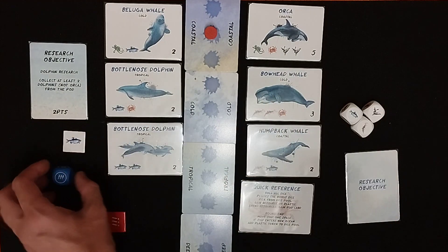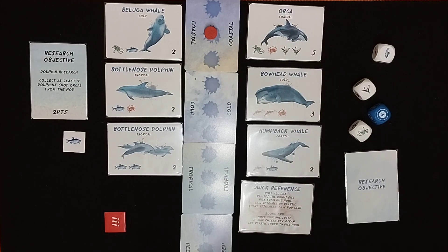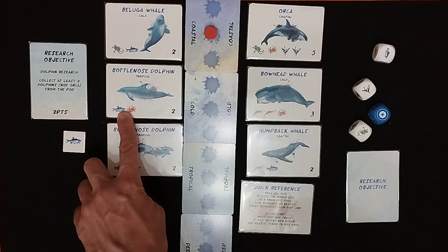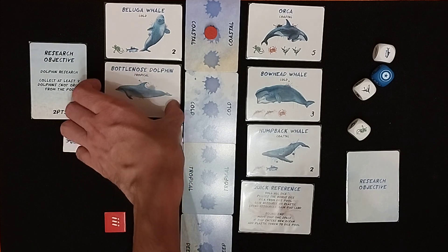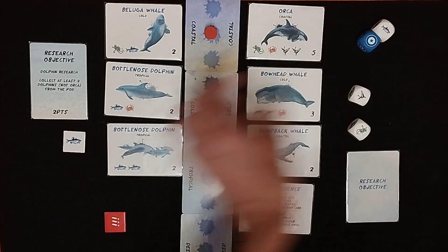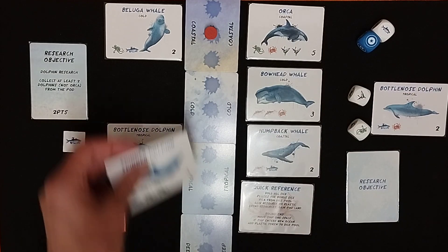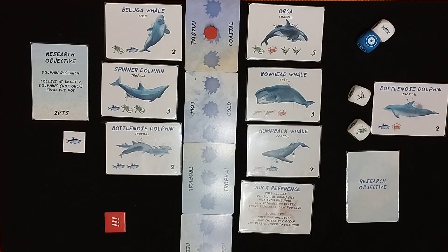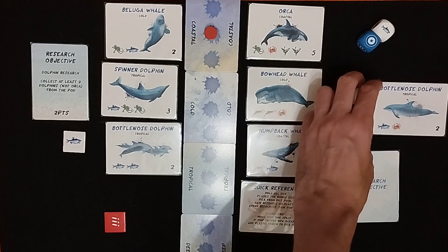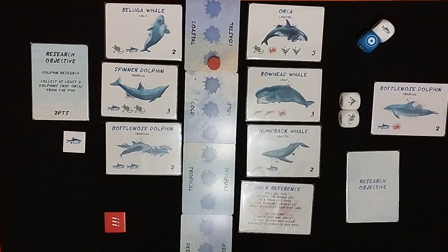Player two takes the three dice and the bonus die, rolls them, and takes two things. We can see this is available — they could take one fish and one crab — and now they can claim those resources and take the card too, scoring that. A new card comes out, which happens to be a spinner dolphin — good for me as well. Then it's player one's turn to pick from what's remaining, triggering the end of that round, and they go back round again.